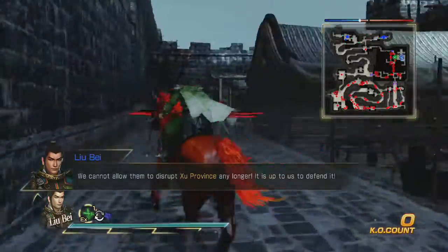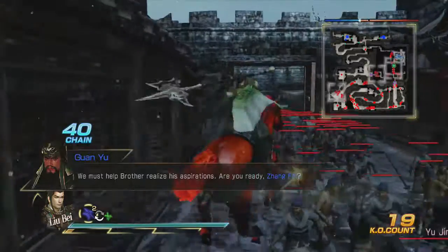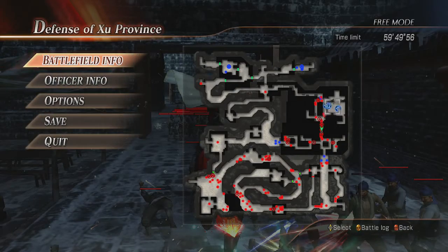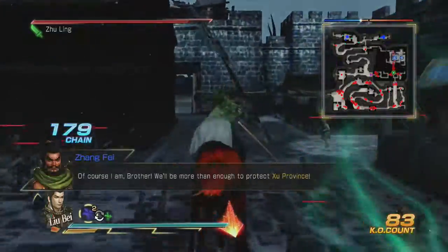Let me pause the game so I can see what I need to do. I need to prevent the fire attack — that's one thing — and then after that I need to prevent Zhang Liao and Zhu Huang from entering the castle. Alright, I've got everything, that should be really easy.